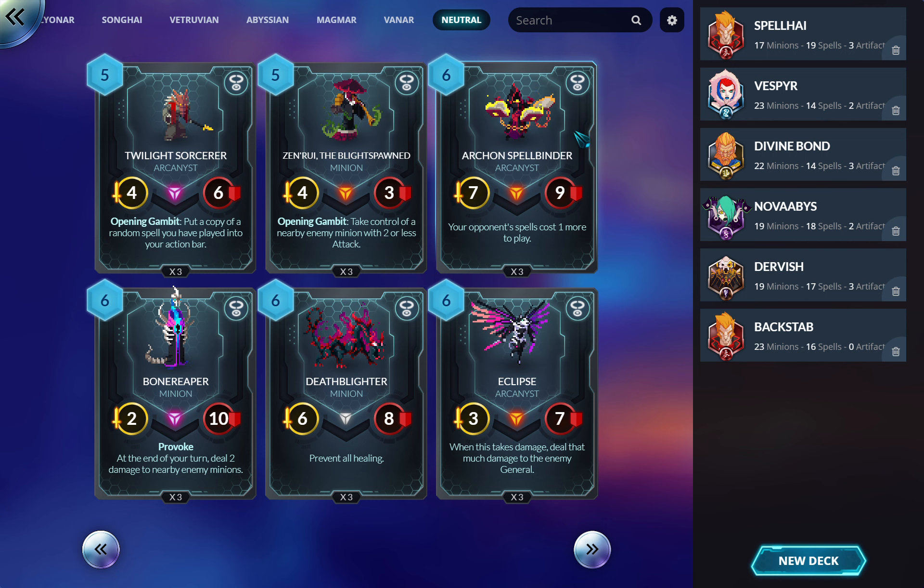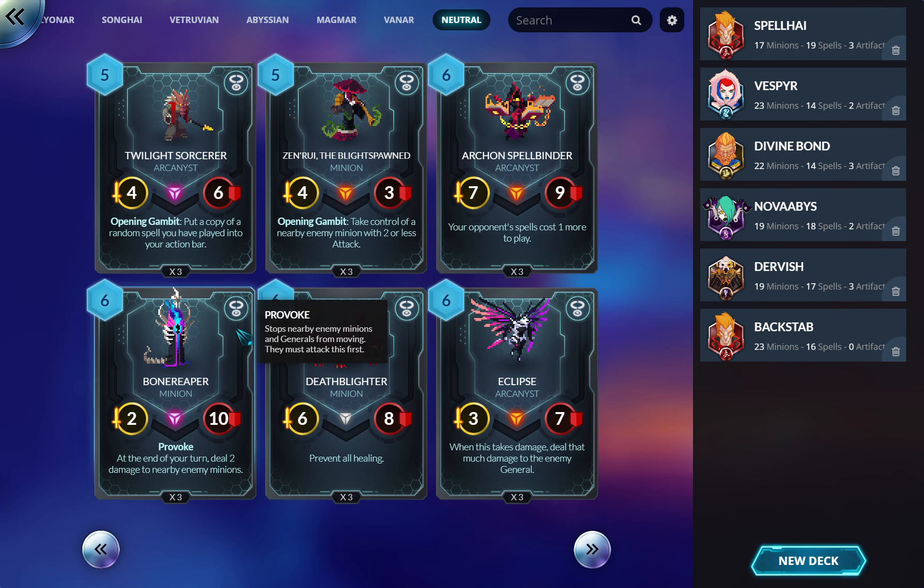These control finishers are great — that stat line is just gross and all your removal costs more to deal with it. This other six-mana card I don't think is good: it's just Provoke, and Provoke is not that good. The effect isn't that good either. Maybe if it hurt enemy generals too — enemy units instead of just minions — but as it stands, not impressed.